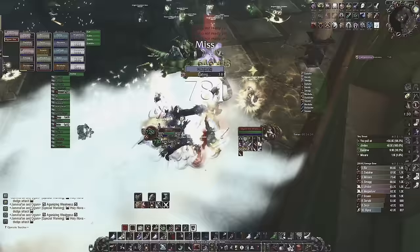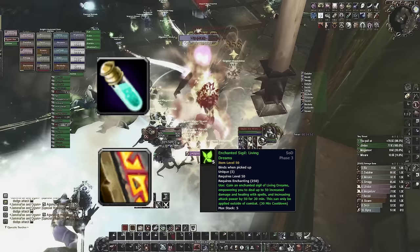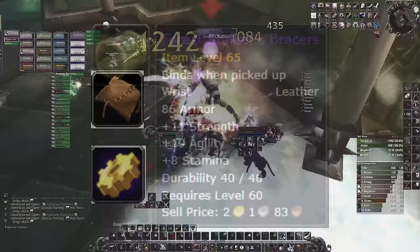As a hunter you have four professions you can choose from: Leatherworking, Enchanting, Engineering, and Alchemy. For pure DPS the best combo would be Alchemy and Enchanting, giving an extra 95 attack power — 50 from the enchant and 45 from the flask. But Leatherworking and Engineering is still very good, especially if you haven't gotten the Exalted Warsong bracers. Engineering bracers are just as good, and with Leatherworking you can get some insane shoulders.